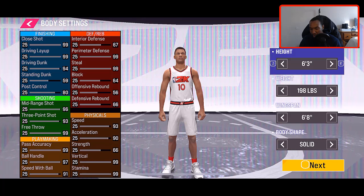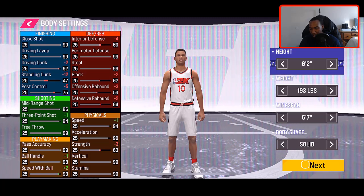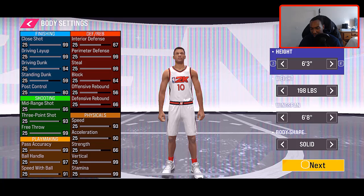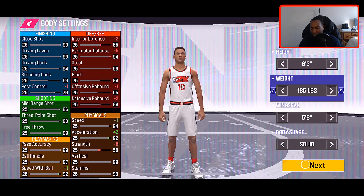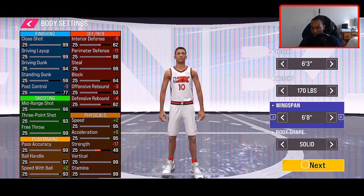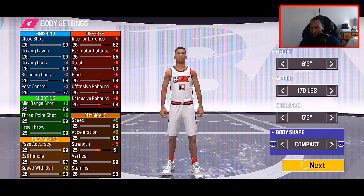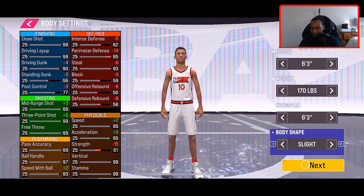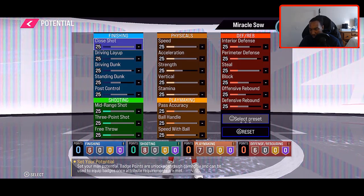As far as height, I'm going to make my player six foot three. If we go down to six two it does improve his three-point shot; when it comes to playmaking it improves his speed. I think I'm going to do six foot three because everything is level there. For weight, we're going to take it down to the lightest so that we can have max speed. Wingspan — we're going to take it down to improve our shooting. Body shape doesn't really affect the attributes — I'll go with the built build. Let's hit next.